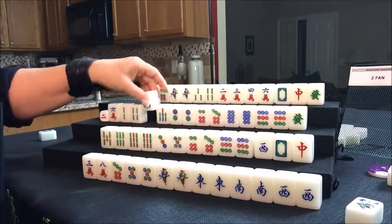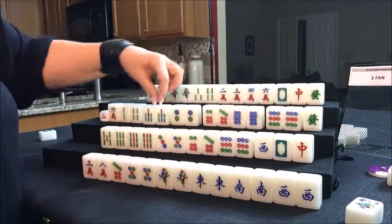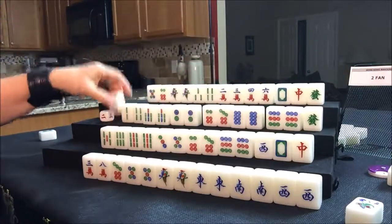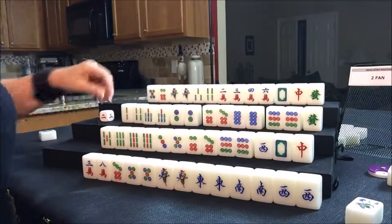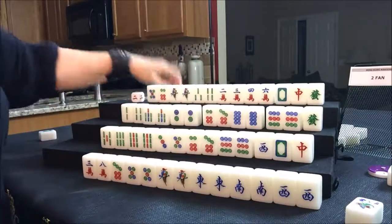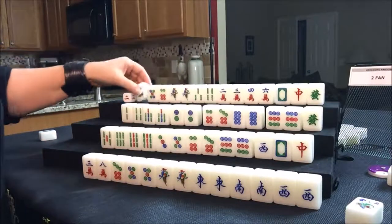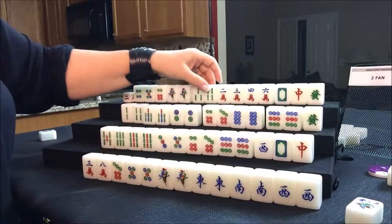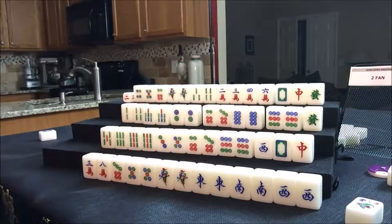Seven bam. West might consider all pong — one, two, three, four pairs. Those are all potential pungs. I think maybe they should switch to all pong. Let's throw a six crack. We'll draw now for north. Nobody can take that six. They got a four dot. They do have a chow, a pair, potential chow — there's a chow, there's a chow. They could play all chows, but they've got to get some kind of a fawn. They're in trouble.